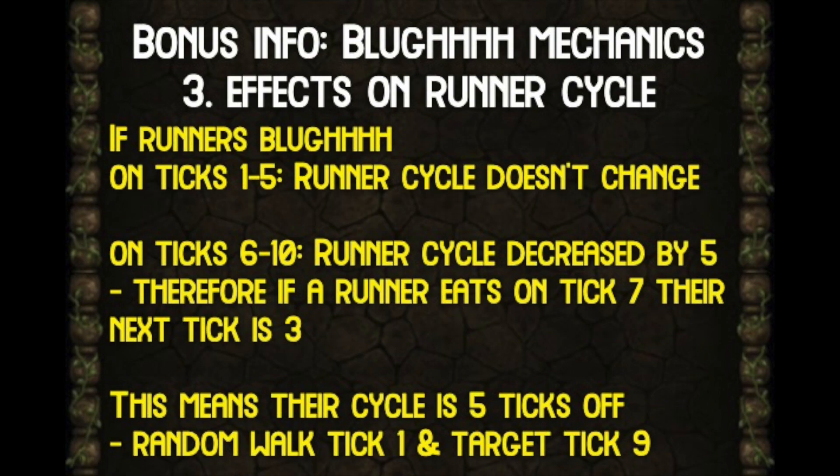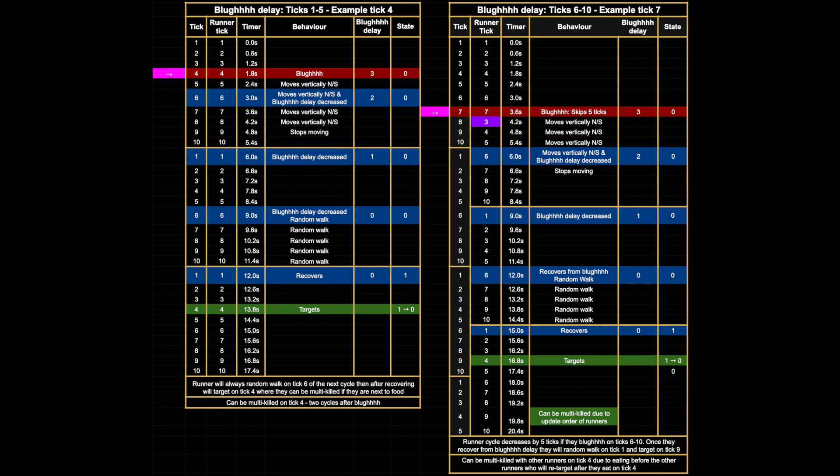It's important to note when a runner eats a bad food. For runners that eat a bad food during ticks one to five it's relatively simple — once the delay wears off they resume their normal cycle: random walking on tick six, recovering to state one on tick one, then targeting on tick four. However, if a runner eats a bad food on ticks six to ten, their cycle gets decreased by five ticks. This can cause issues if you accidentally place a bad food on the main stack during a west run-away in this window — their cycle will be five ticks off from all other runners. For example, if a runner eats a bad food on tick seven, instead of its next tick being eight it will be tick three. Therefore once the delay wears off they will random walk on tick one, recover to state one on tick six, and target on tick nine.